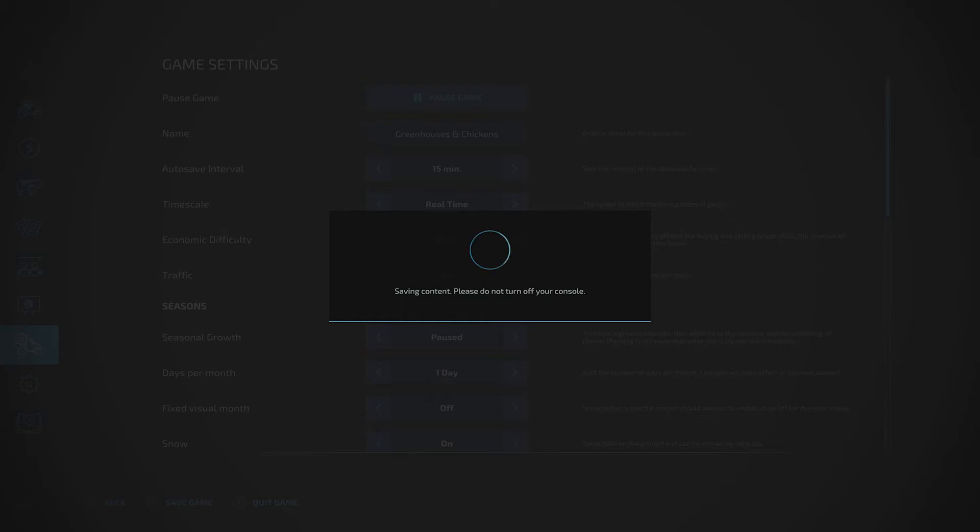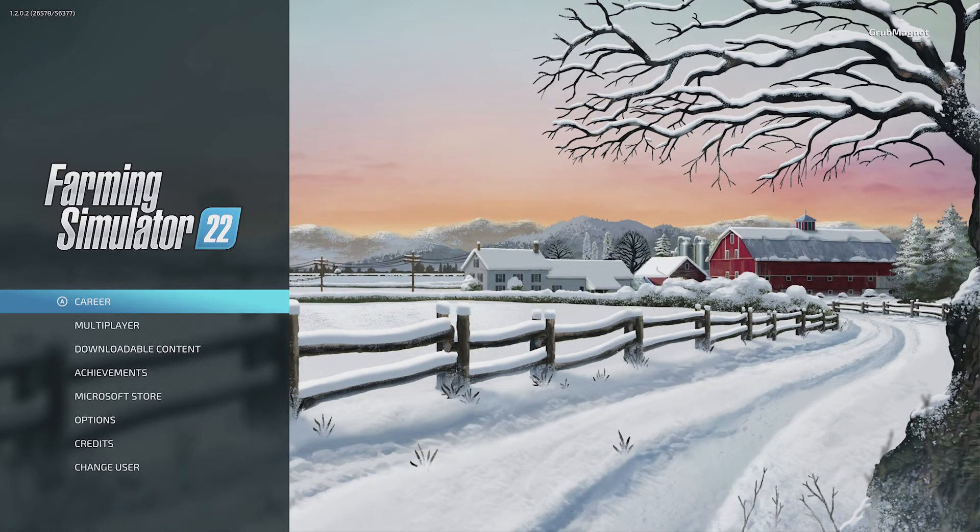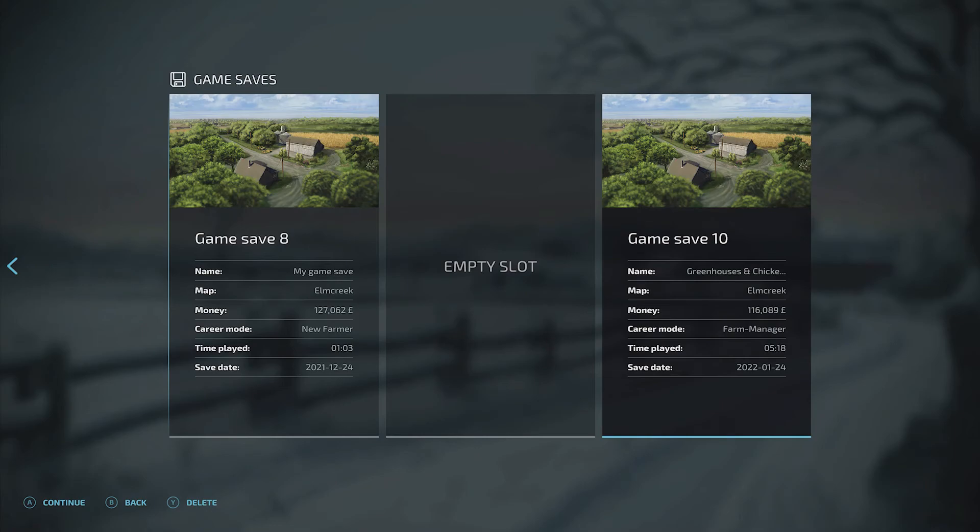These are the things I'm testing in this particular one. To save that, just hit X to save the game, then we'll quit out and check that it has indeed updated. Let's have a look — career — and you can see the name is a bit long but 'greenhouses and chickens' is going to give me a better hint than 'my game save'. And that's how you do it.